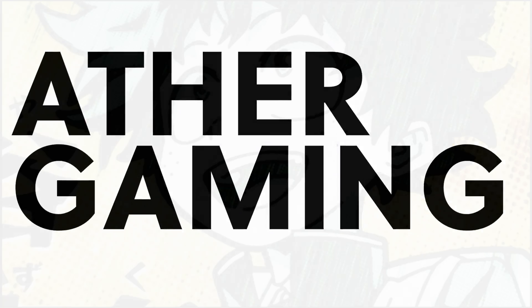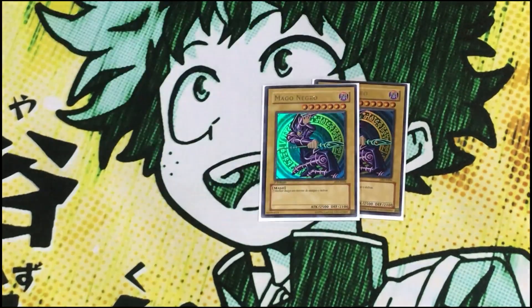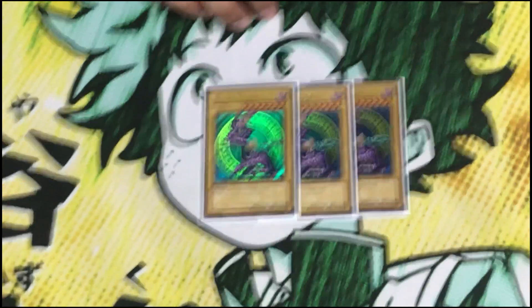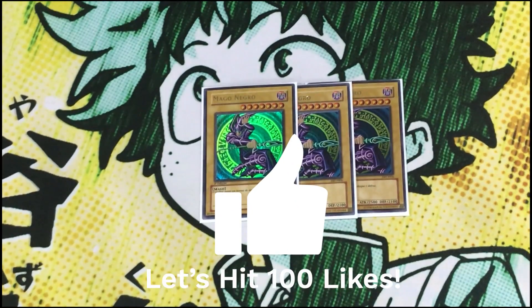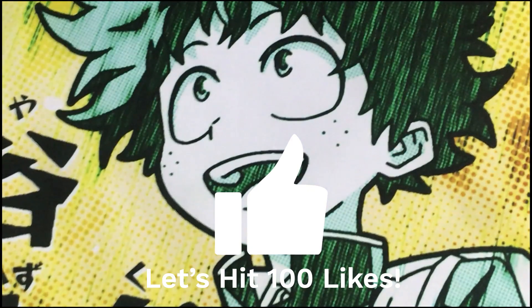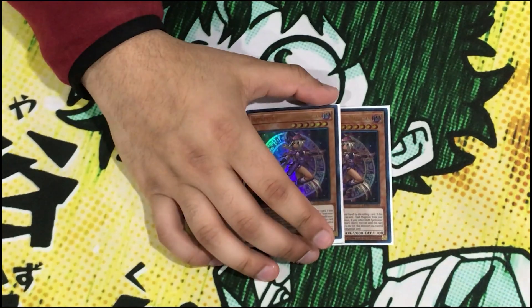Starting off the deck profile, of course we play the triple Dark Magician — the ultimate wizard in terms of attack and defense, heart and soul of the deck. If you play less than three, you're crazy. Then we play the double Apprentice Illusion Magician. Playing three is super bricky, I know, but you'll be surprised how often this girl triggers.